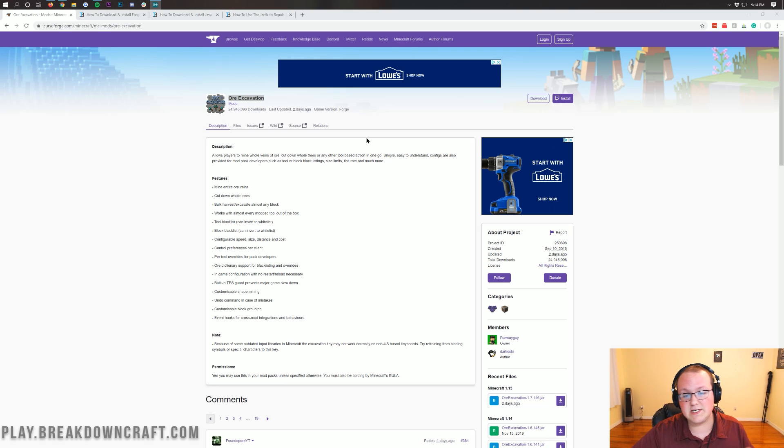First and foremost, I do want to mention that we are actually installing Ore Excavation here. That's because Vein Miner hasn't been updated to Minecraft 1.15.1, but Ore Excavation has, and they're the exact same thing. They literally work the exact same way, so you don't have anything to worry about.